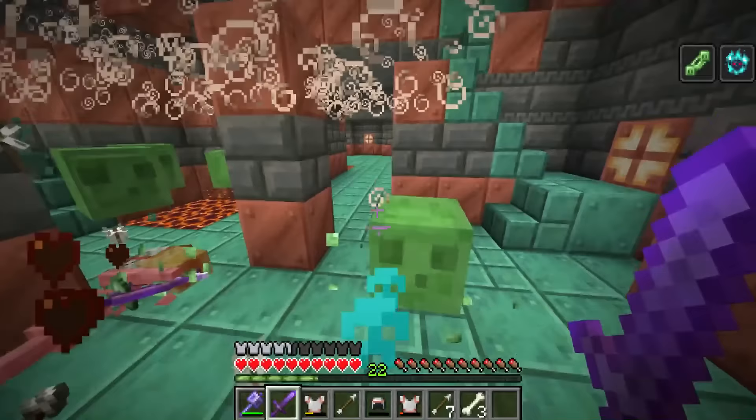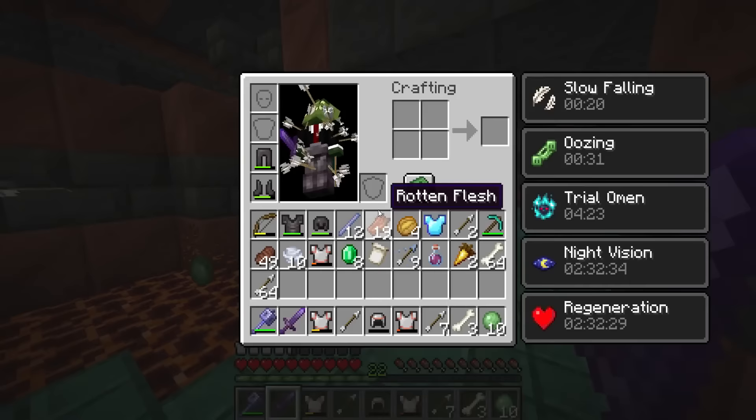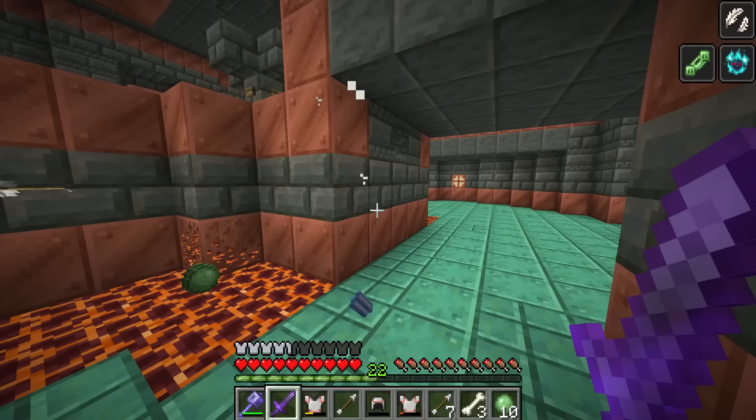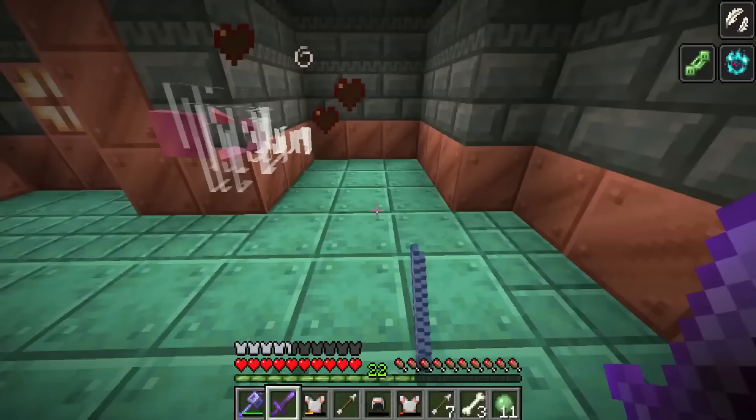It just offers a brand new challenge, but you don't have to come to the trial chambers with the Ominous Bottle — this is completely down to player choice. The slow fall is pretty good right now. The Oozing effect means that if a mob gets hit with Oozing and you manage to kill them, slimes will actually spawn or have a chance of spawning upon death.